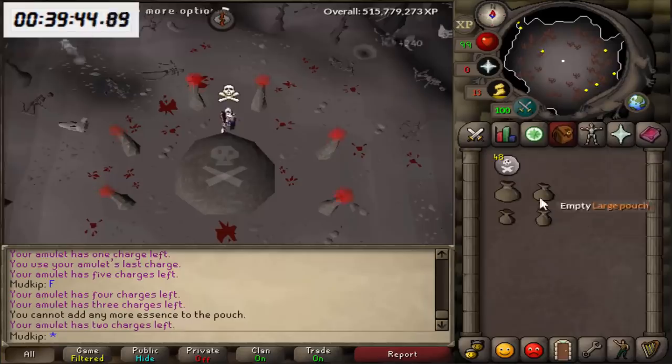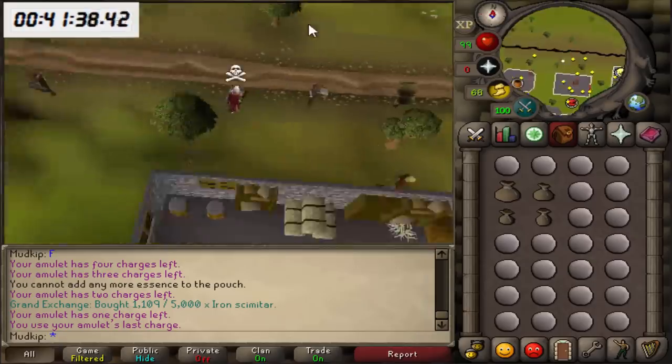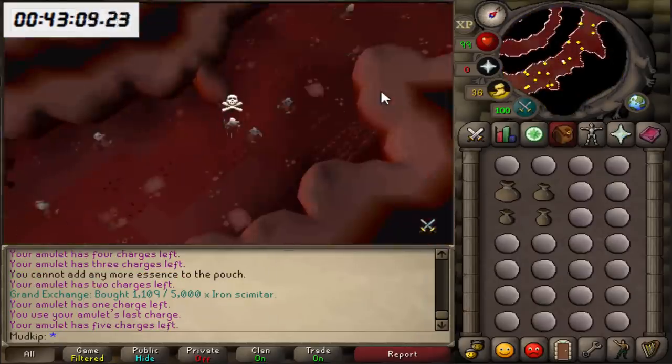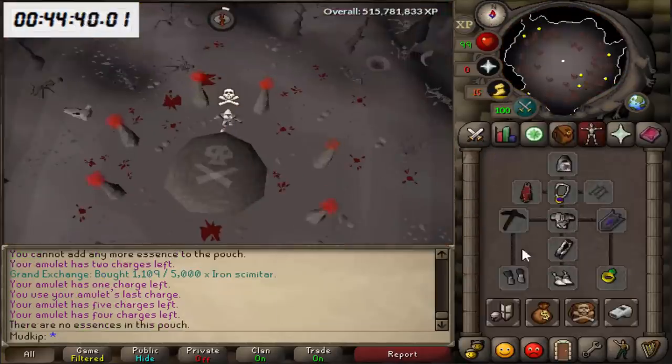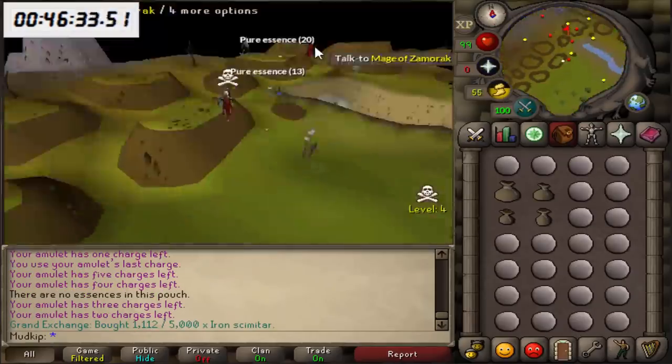Another perk of the max cape is once per day you can restore your run energy to 100% and it'll give you a one minute stamina effect. So just in case you forget to restore your energy and you're in the middle of a trip, you can just use the stamina perk of the max cape. The max cape is super useful, and of course it also provides a bit of defensive stats, which the graceful cape doesn't give.